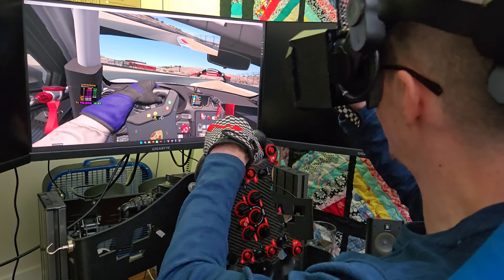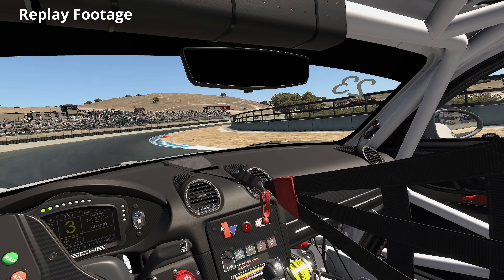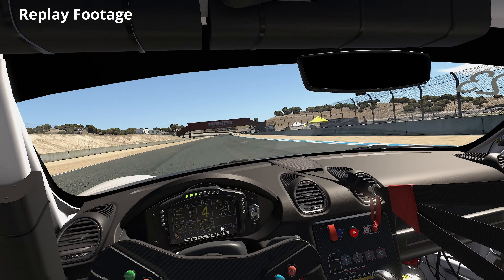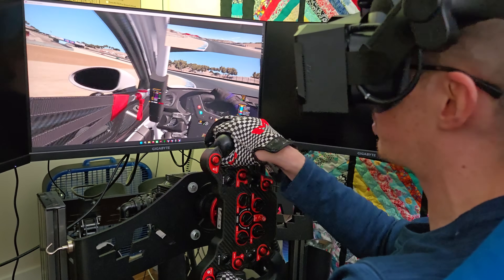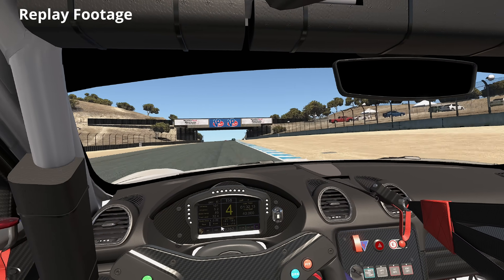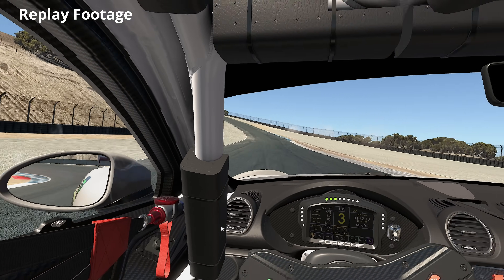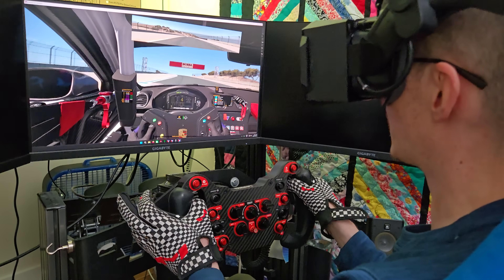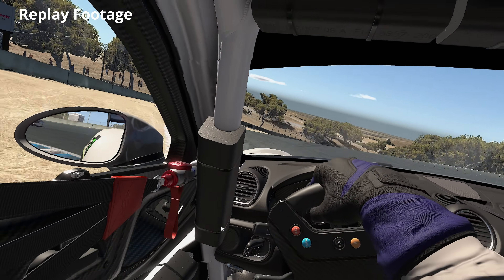I do use a lighthouse — way up high. I have two but I just use one. With one it's okay. As you can see, I use a big virtual mirror — that's just my preference for driving. I don't like looking in the side mirrors without the feeling of G-forces; I don't know where the car is pointed. The big virtual mirror is great because I can look at the apex and see what's happening around me. The tracking is fine — I very rarely have an issue even with one lighthouse.